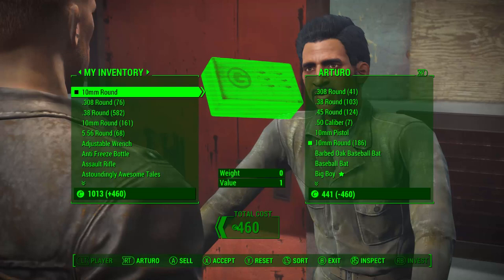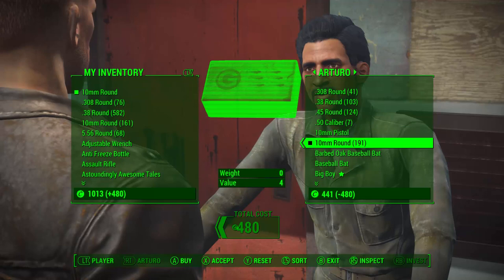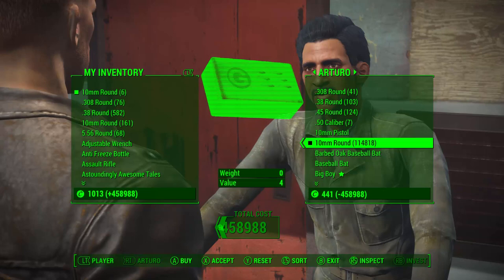What you want to do is go to his side of the inventory, see this ammo right here, click it and buy it all. Now just continuously buy it, and as you can see your money just goes up to, you know, invincible. And obviously if you try to exit out of this, you will not get that amount of money — at least I don't think you will.